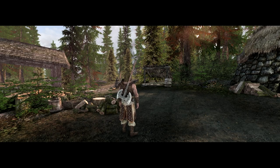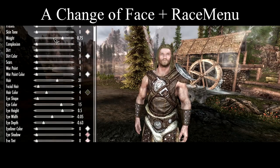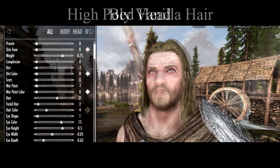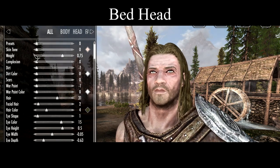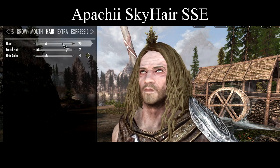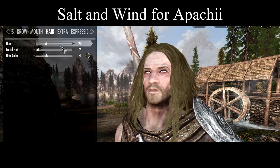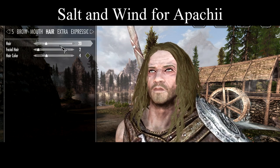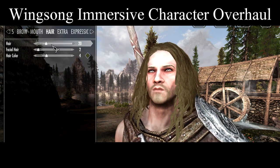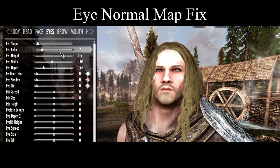Now that we've got the foundations laid, let's get our character and NPCs looking as clean as the foliage with a change of face and race menu. Our first pick here is High Poly Vanilla Hair with Bedhead textures. For a bit more variety, I've also added in Apachii G Hairs, and given it the Salt and Wind textures to better match the vanilla hairs. Now that our hair is looking nice, let's overhaul faces with Windsong Immersive Character Overhaul, and fix our eyeballs with Eye Normal Map Fix.